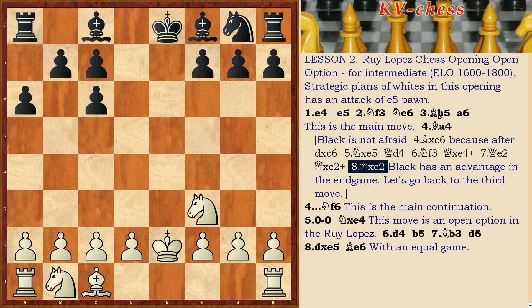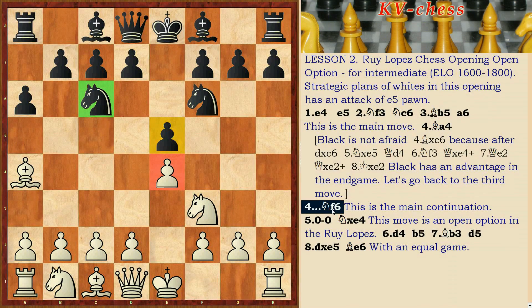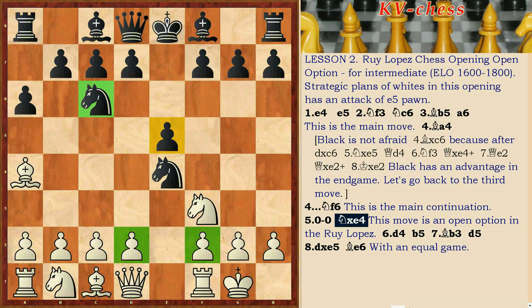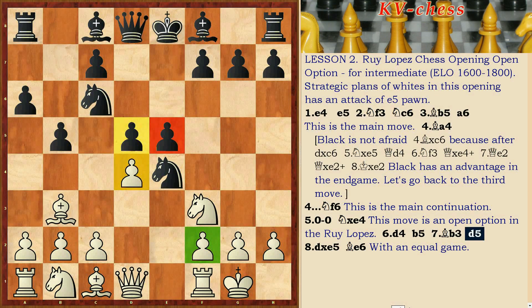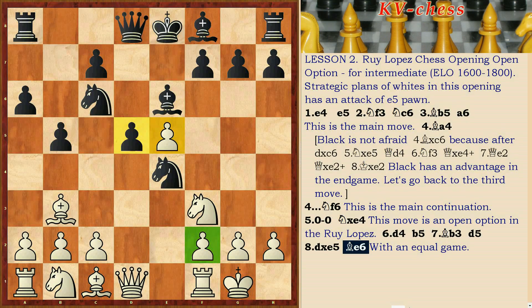Let's go back to the third move. After a6, Ba4, Nf6 — this is the main continuation. King castles, Nxe4. This move is an open option in the Ruy Lopez. d4, b5, Bb3, d5, dxe5, Be6 with an equal game.